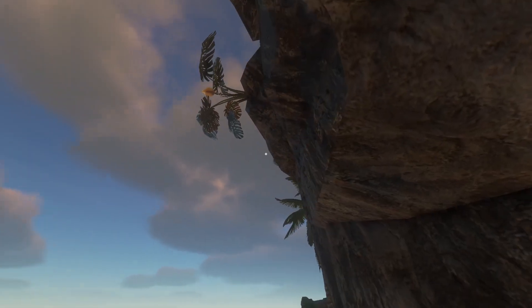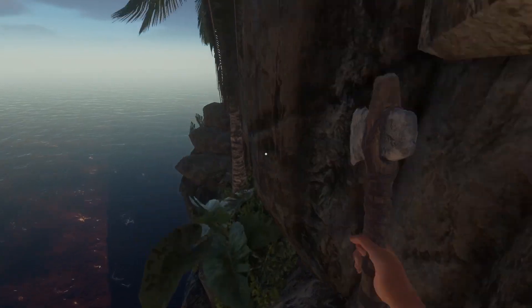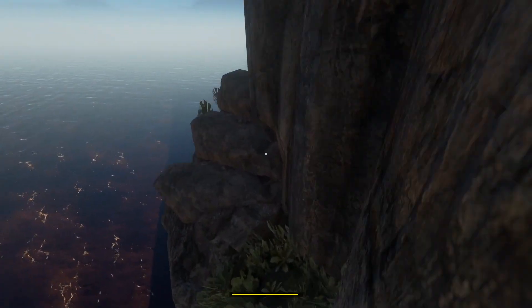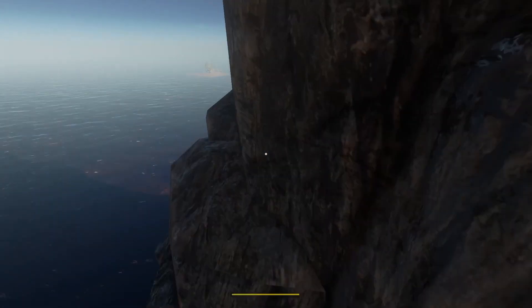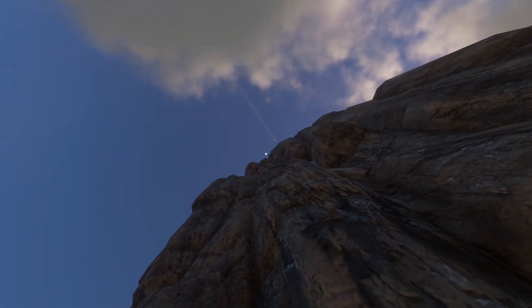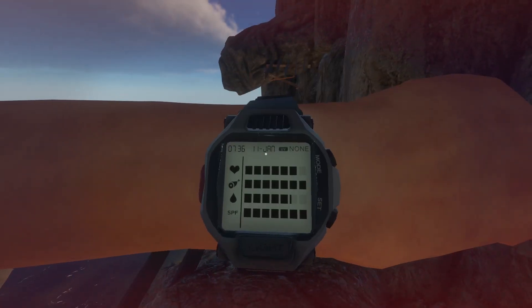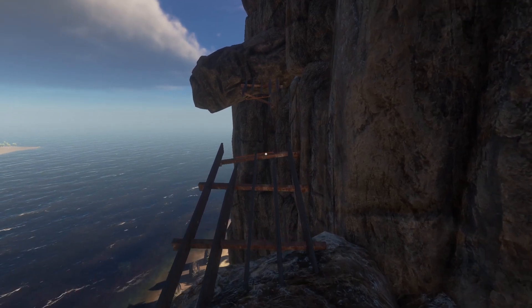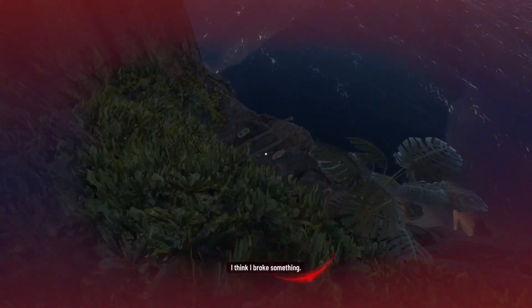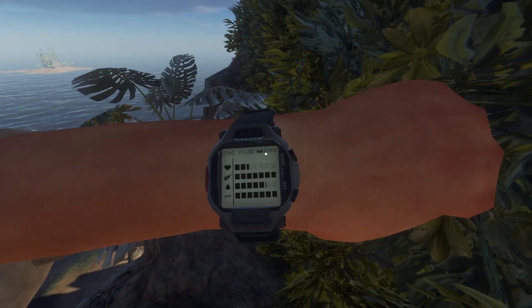Which way are we going? It looks like I can't really go that way, so this way looks correct. Cut down the palm tree — I have to run and jump across this. Looks that way, yes sir. Oh shit! Oh, look at that — he knew I was going to miss that. That right there is pretty good thinking though. Damn, that hurt a lot too.